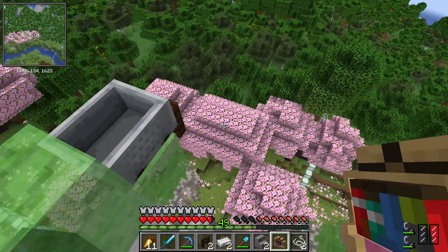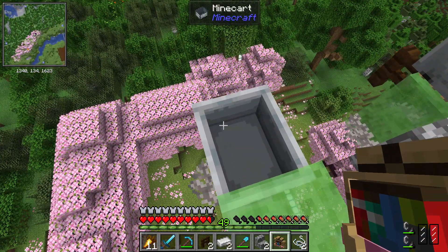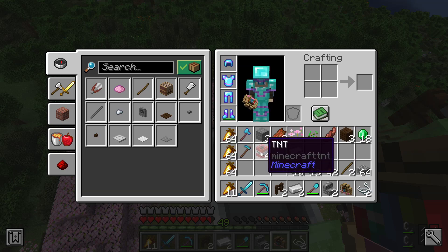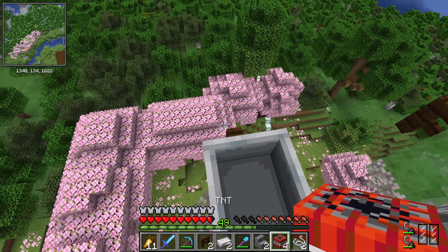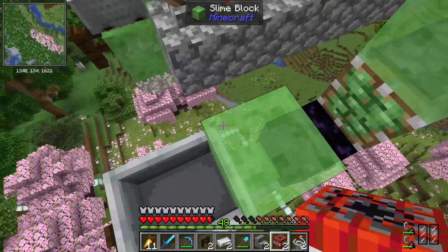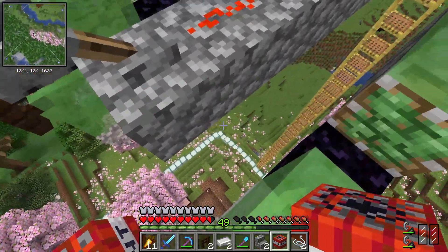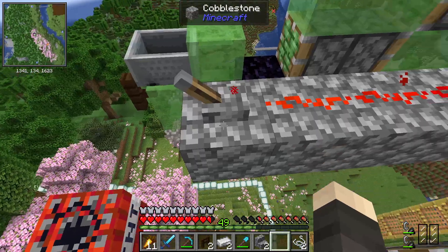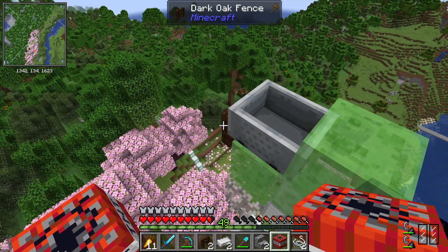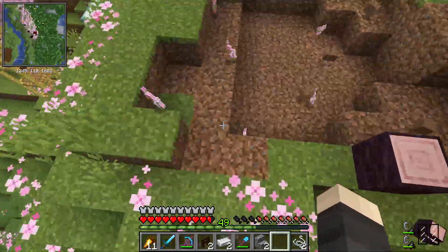We're not going to ride inside the thing for the sole purpose of not being able to see that well inside the cart. Another thing to double check is to make sure that there's a block under here, because otherwise it will not dupe — it will just kind of... not work.